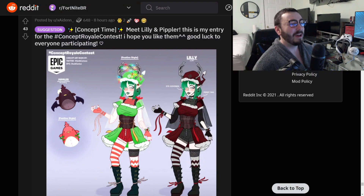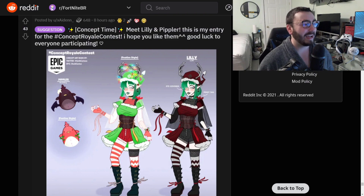We got a banger here — Concept Time, yes. This is for the Concept Time video: meet Lily and Pripper. This is my entry for the Concept Royale contest. I hope you like them — good luck to everyone participating. I'd love to wish everyone good luck as well. I love the festive style. I would get this — I would get all the Christmas skins. These are so good, this is awesome.